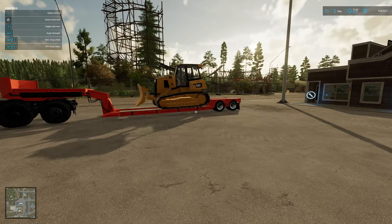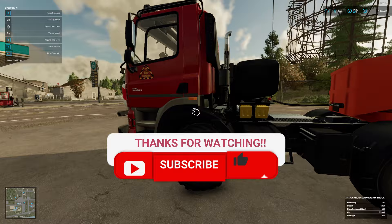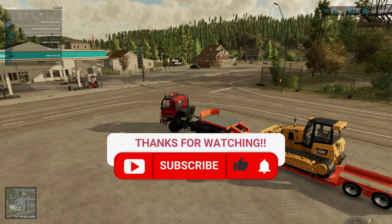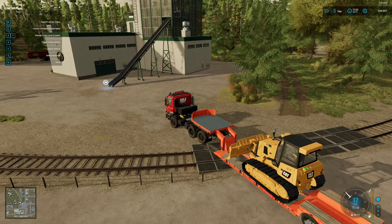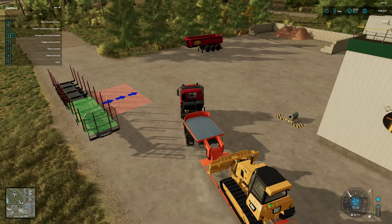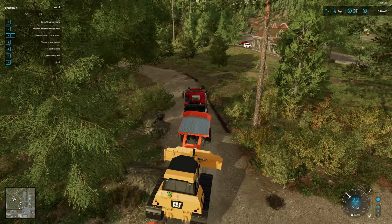Hey guys, welcome back to another episode of Farm Sim 22. We are in Silver Run Forest and I want to show you something — I went ahead and rented this, which might be different from a lot of people on farming sim. We're going to take this up here — we've got a whole big area that I've been working on between episodes. We took a bunch of wood over to the factory and it's getting produced, and we took some wood over to the floor tile place and it's getting produced.